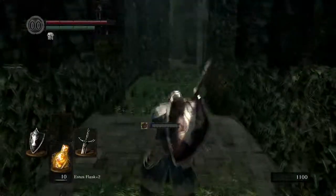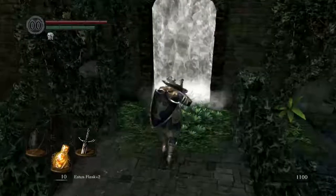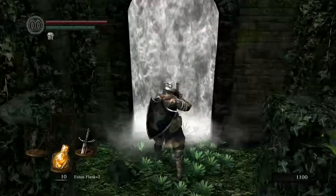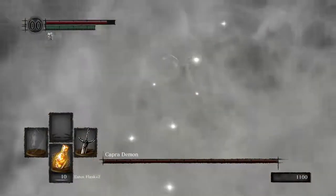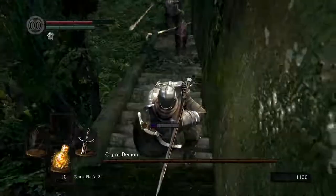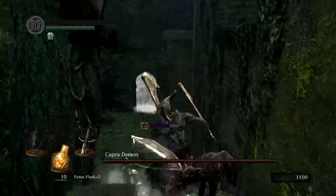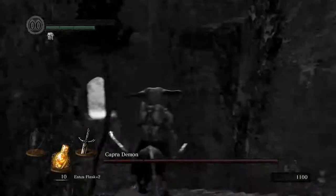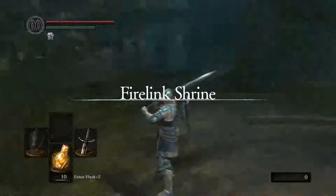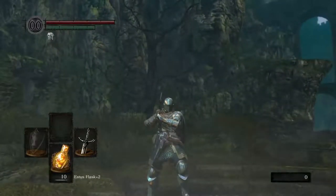Alright, so this boss here — we're definitely going to use our black knight sword. If you remember, I mentioned we get a bonus fighting demons versus this thing, and that's going to come in handy. The undead merchant told us that a bull demon moved upstairs — that was the Taurus Demon we fought — and downstairs is a goat demon. So let's go say hello to the Capra Demon. Now at the gate, be careful because they are going to come running at you. We do have dogs. The strategy is to kill the dogs first and then fight the demon itself. This is a very infamous boss because you've got three things chasing you in a very cramped location. I'll meet you at the fog gate.